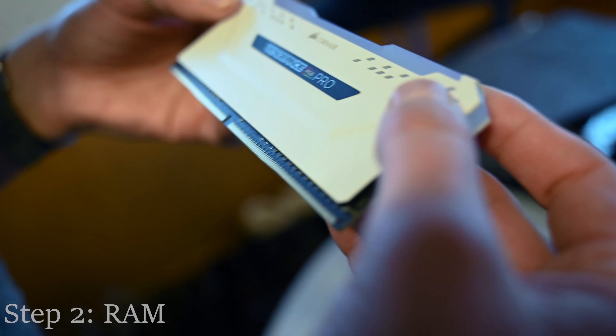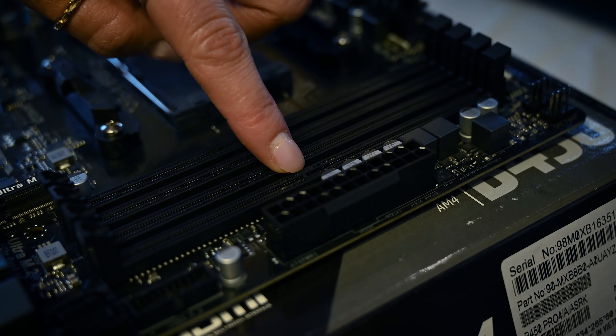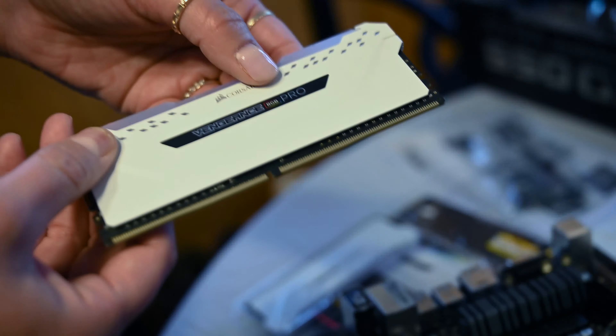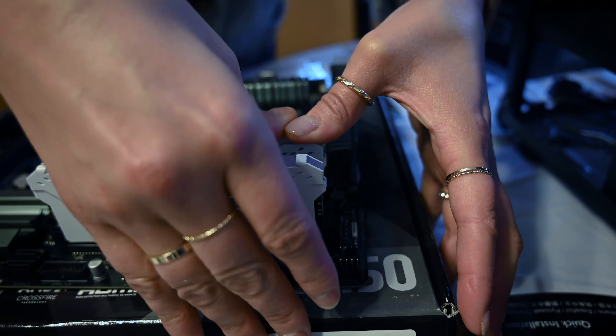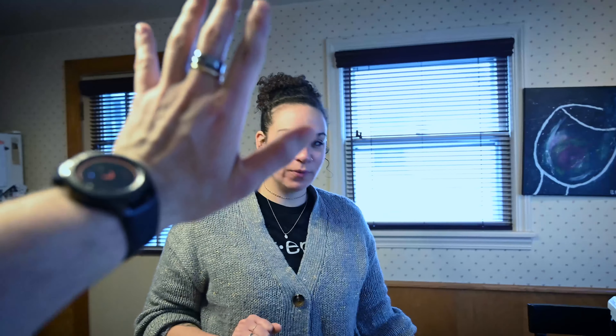You'll notice that on the pins themselves there's like a little divot right in the middle. On here, there's a little notch right there. So you're gonna want to line that notch up with one of those. Bingo — look at that. Yes! Boom. You successfully installed your first RAM sticks. Congratulations.